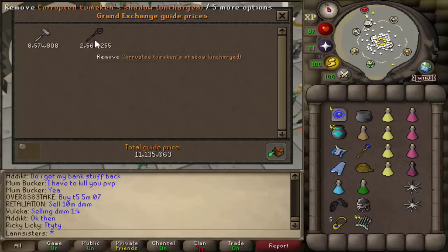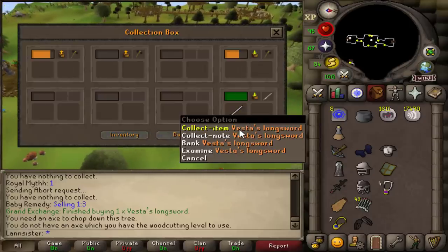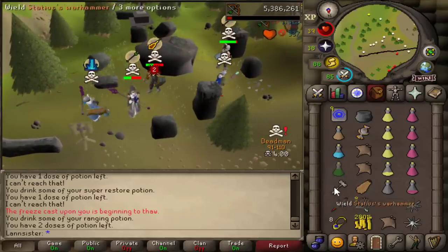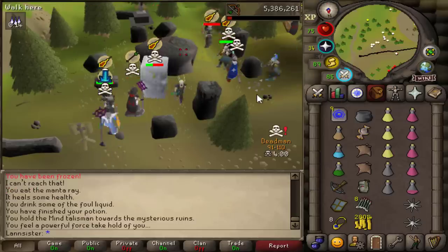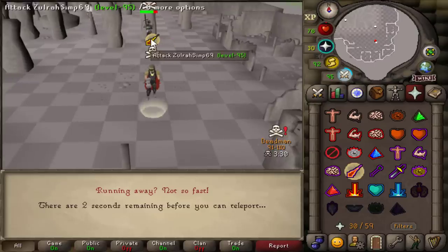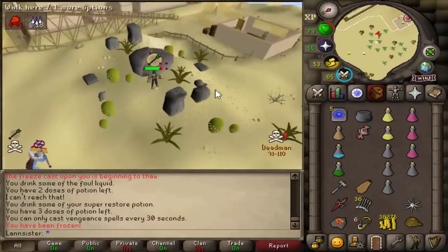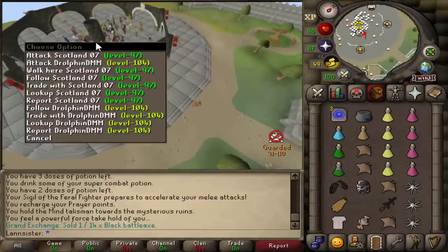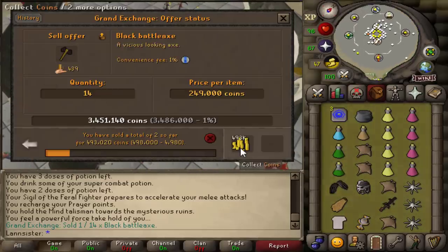Not a bad session — we also got a Tier 5 for the range Void helmet. I got my Vesta Longsword back. In almost all the singles breach locations there's a Runecrafting altar which you can escape with, and no PKers ever use them. The mine talisman escape — it works every single time against PKers. No one brings a talisman, just me. We sold two black battleaxes for 493k.